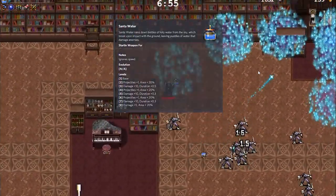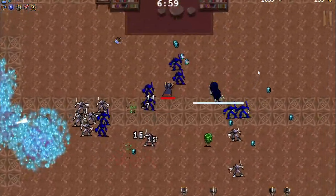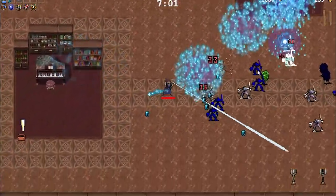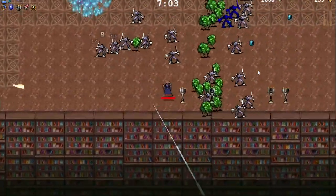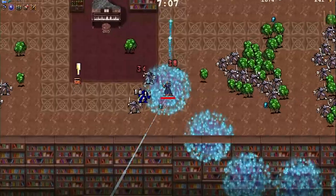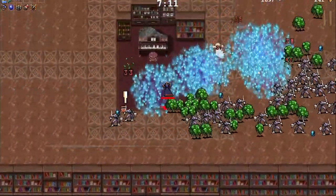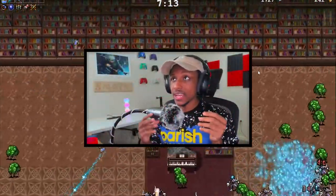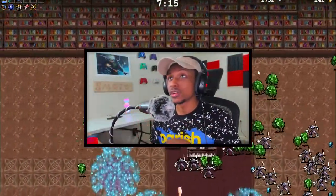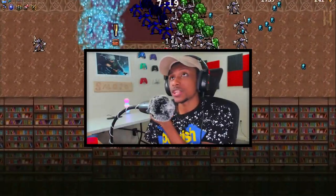I'm gonna show some gameplay on the screen here. I think Santa Water is a really really good weapon for the fact that it stays on the ground, it damages over time, it pierces enemies — it pretty much does everything you want a projectile or weapon to do, except actively go for enemies. Even so, Santa Water is actually a really good weapon, especially for late game.